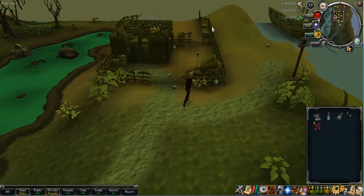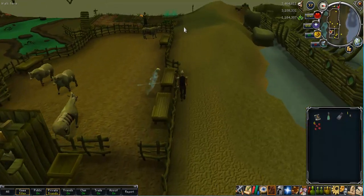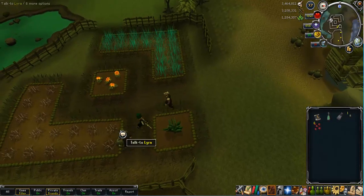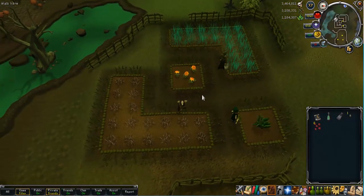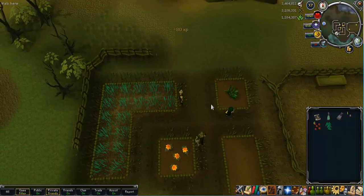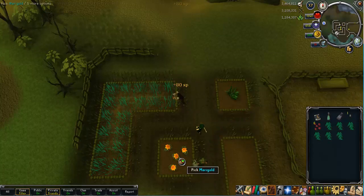I mentioned in an earlier video that I was going to be doing a post-99 farming guide, and I will include all this information. Now at this patch you can see that the Snapegrass on one of the sides has died unfortunately, so I'll just clear that out. On the other side it has survived and I get quite a ridiculous amount of Snapegrass.